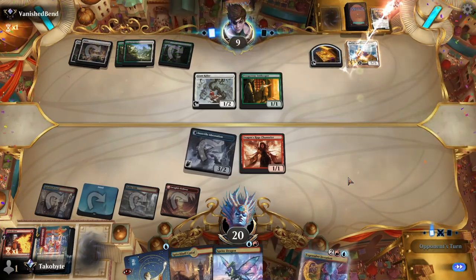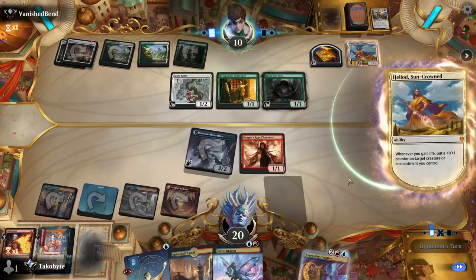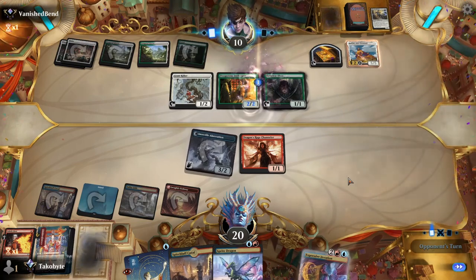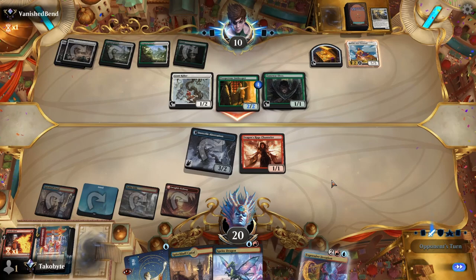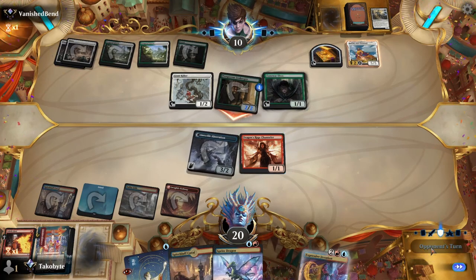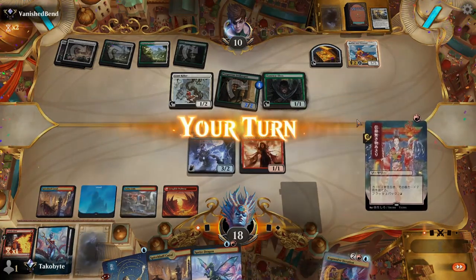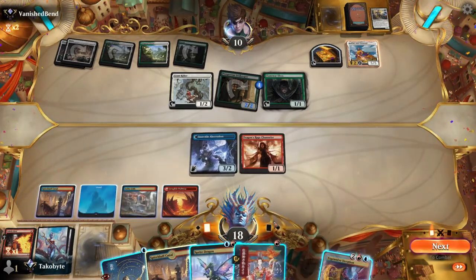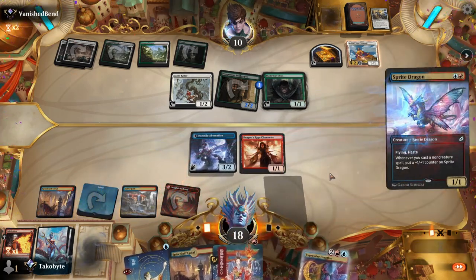Oh my god — I was about to say if they had a Scurry Oak there we would have lost, right? They would gain infinite life. Okay, we're good — play the Sprite Dragon first. I think we might kill them, I'm not 100% sure.